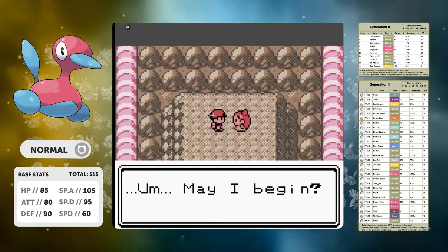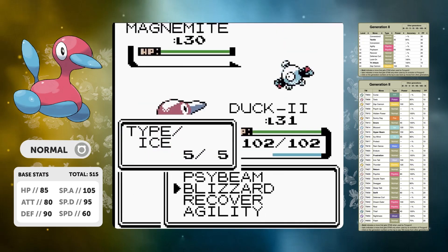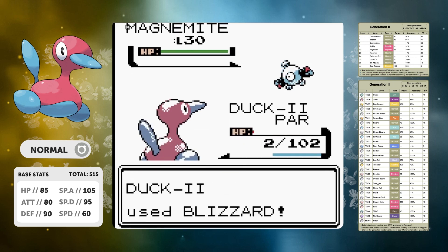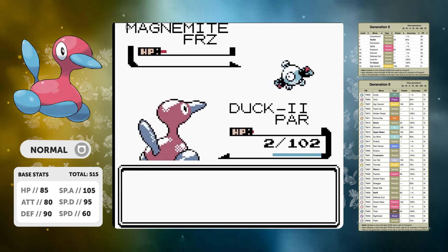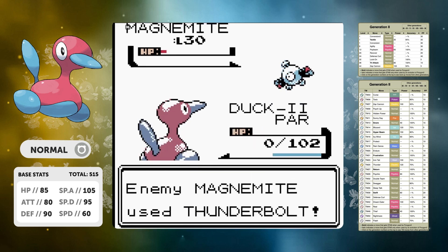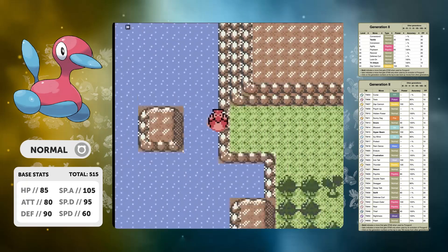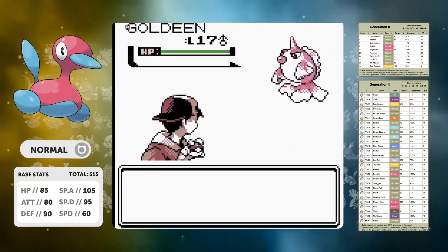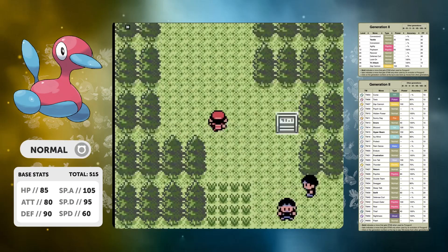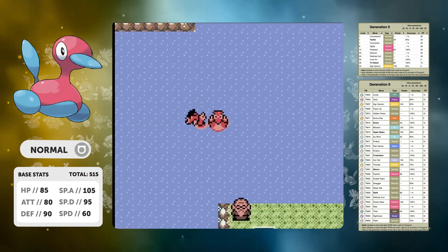This is the reason why I wanted Blizzard — because Jasmine's Magnemites are going to be annoying. We get paralyzed, we get Thunderbolted, and Blizzard doesn't even take them out in one. We do get a lucky freeze and we can recover, but they defrost and just completely decimate us. We need either better luck or to just progress on and come back later. If you go to the east of Ecruteak City, you can pick up Goldeen there, which are going to be good HM mules for later on in the run.